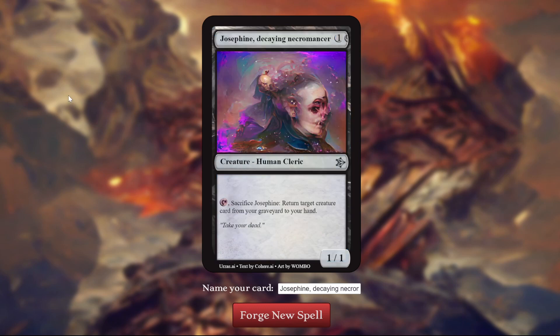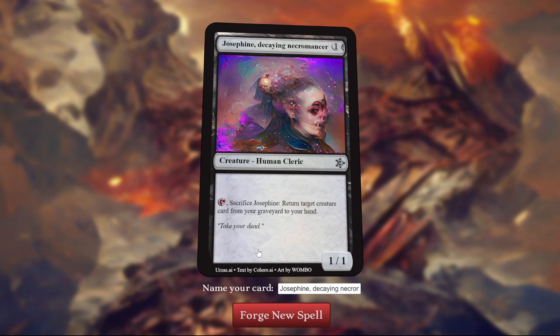Next up, Josephine, Decaying Necromancer. 2-mana, black, 1-1 Human Cleric. Sure, you might go with Wizard, but Cleric's fine. Tap and sacrifice: return target creature card from your graveyard to your hand. That could be okay — it's a pretty slow reanimate, but it only costs 2. I don't know how reanimate decks work in Constructed. Would you play this in them? I imagine probably not. "Take your dead." Yeah, that's good flavor text actually.